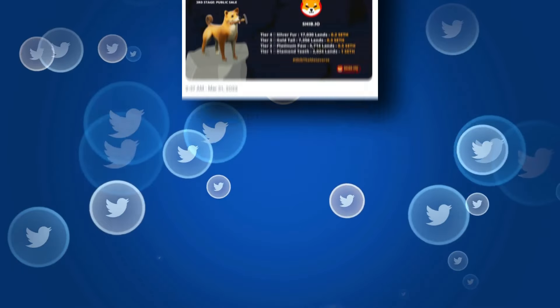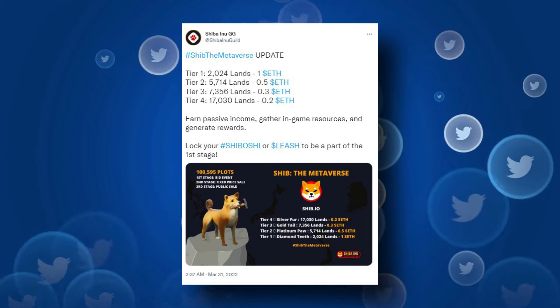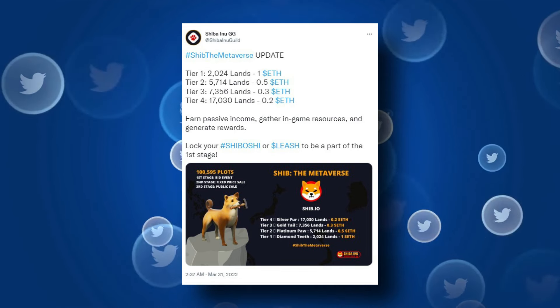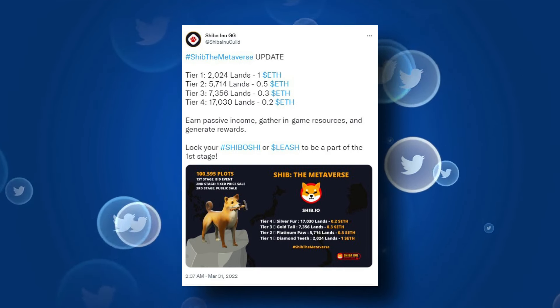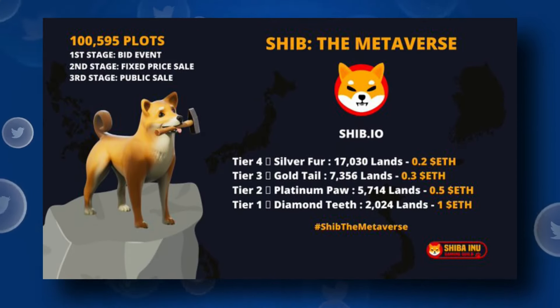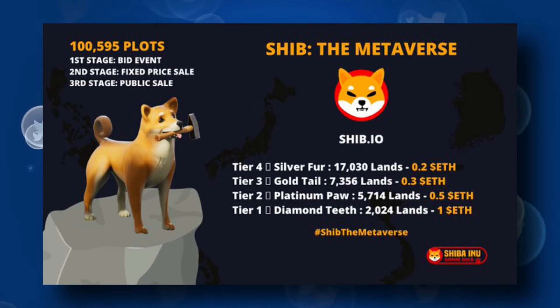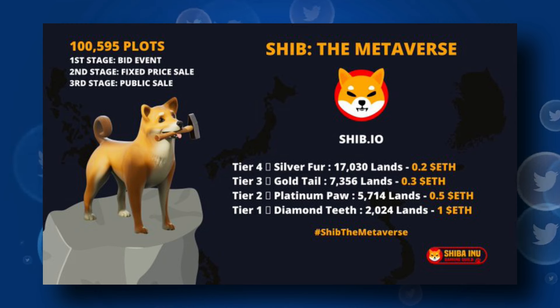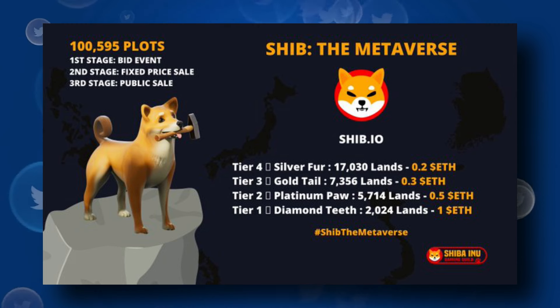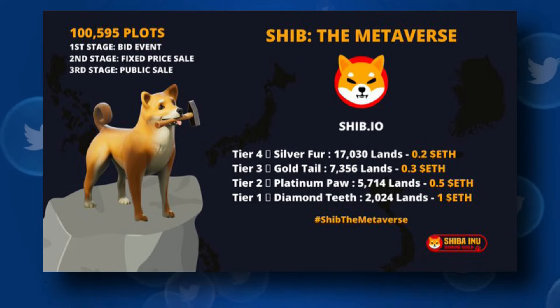Silver Fur is one of the four land plots that make up the metaverse's four tiers. With 2,024 virtual land plots, tier one is referred to as Diamond Teeth. Platinum Paw and Gold Tail, with 5,714 and 7,356 land plots respectively, make up tiers two and three. With 17,130 land plots, Silver Fur is the tier with the most land.